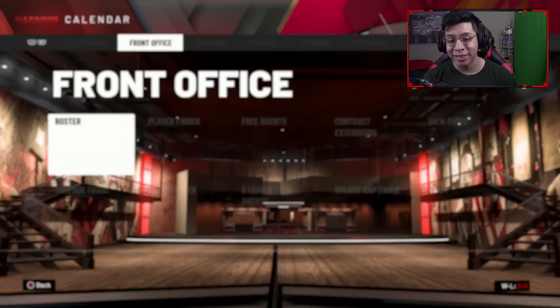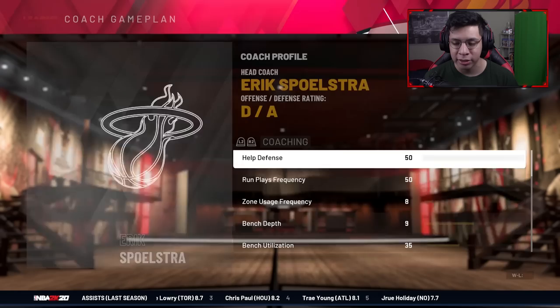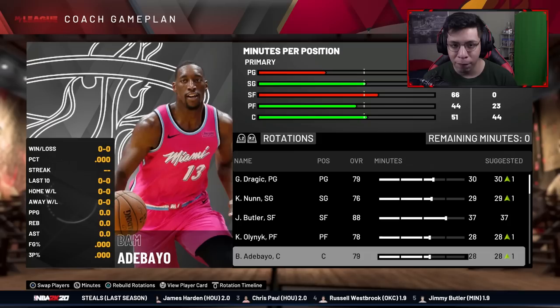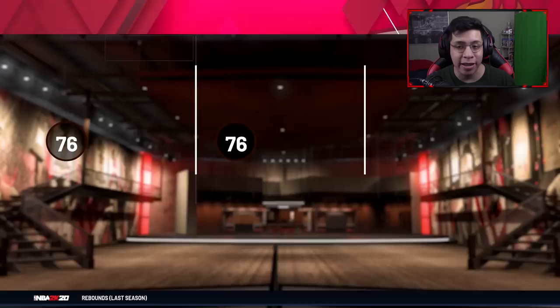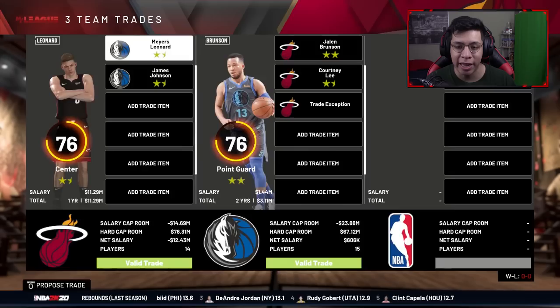We're going to make this team Kendrick Nunn's — he'll be the number one option. Dragic is starting but Nunn is our starting shooting guard and number one scoring option. We'll play physical defense to try to win a championship. I went in and clicked on Brunson — they want Myers Leonard and James Johnson. I'll do that easily: expiring contract and rookie scale contract for Brunson, who hopefully improves.